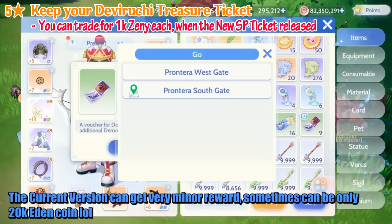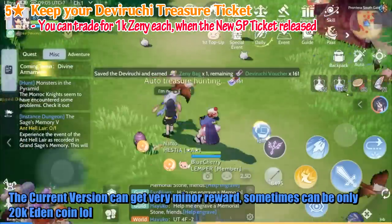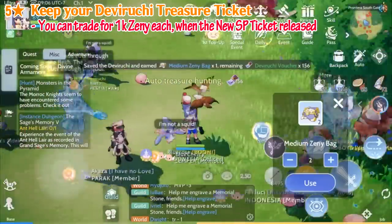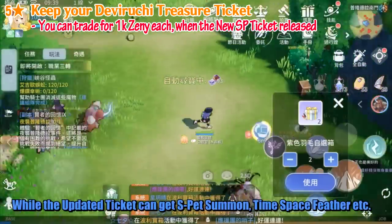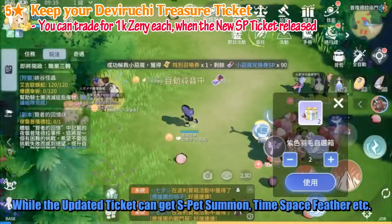The current version can get a very minor reward — sometimes only 20k Eden Coins. While the updated ticket can get SP ET Summon, Time, Space, Feather, etc.